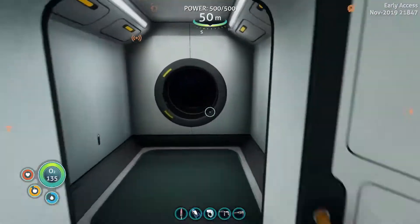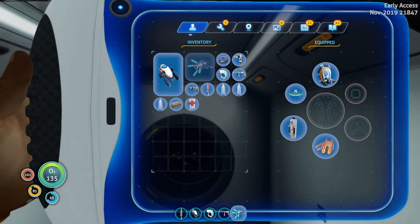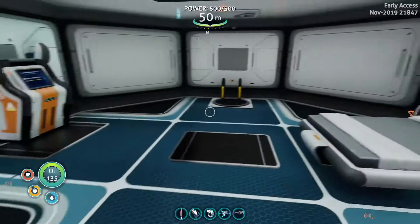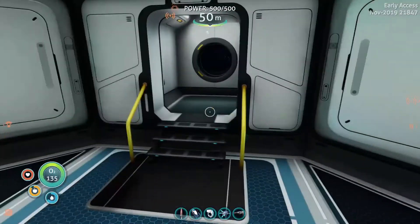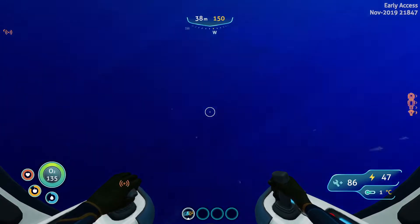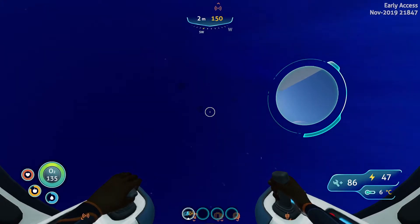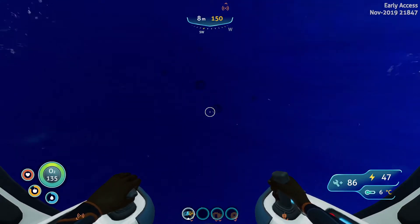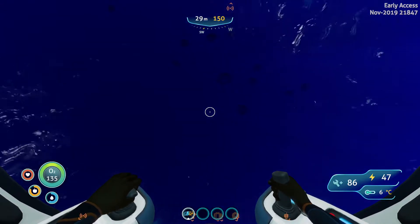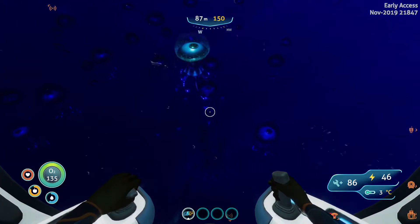Actually, I'm going to grab my propulsion cannon that I had gotten before, and I'm going to take that with me because there's going to be baddies down there, and I want to propel them away from me. It just got really blue. I can't tell what direction I'm facing now. Is that the lily pads? What are these things? Are these giant jellyfish? With eyeballs? Yeah, it looks like an eyeball. That's weird. Can I scan it? Is it going to attack me?